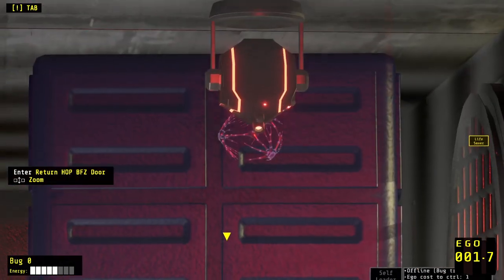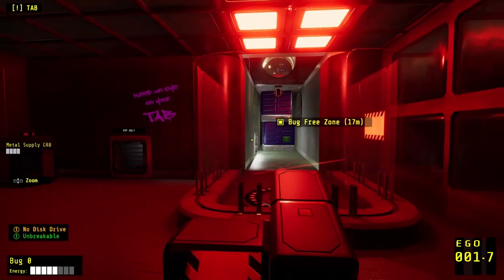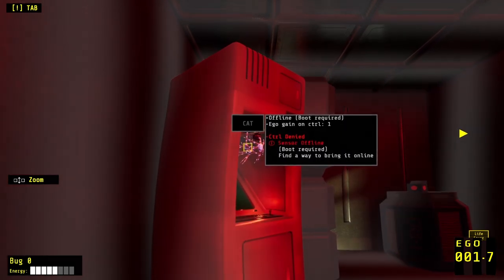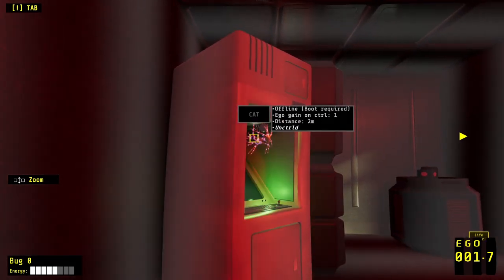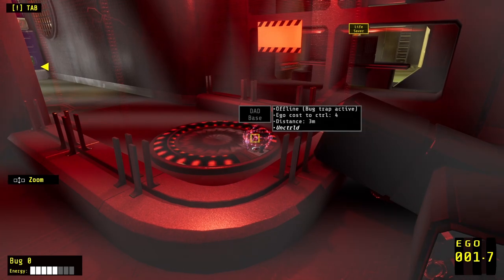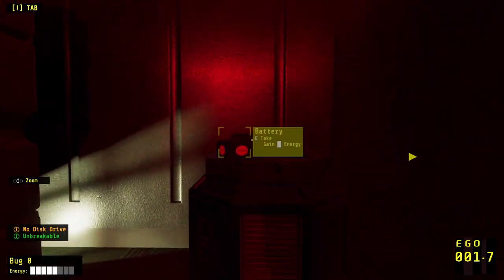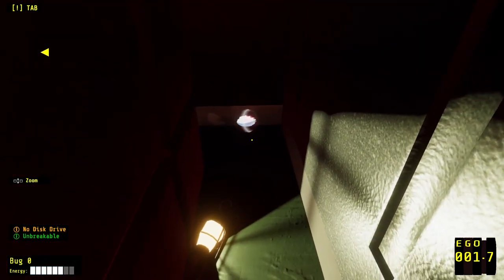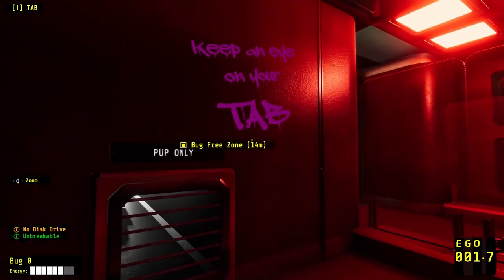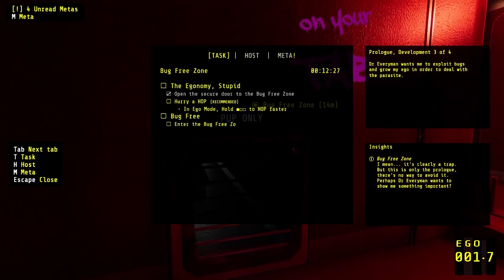Sensor offline. Bug trap. Sensor offline — boot required. Find a way to bring it online. Ego cost. Dad base. We've got interesting things going on here. I need to turn things on. We've got some points that I don't seem to be able to grab. I have to assume I need to find something smaller. Keep an eye on your tab.